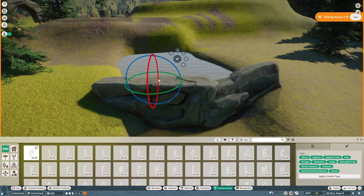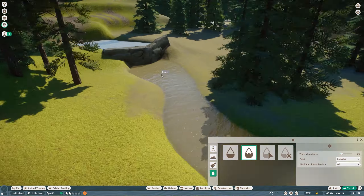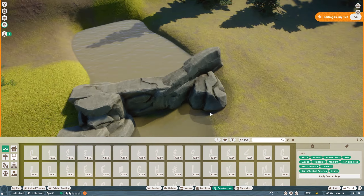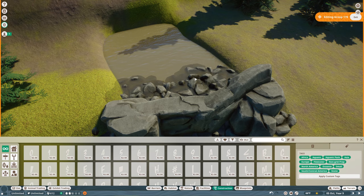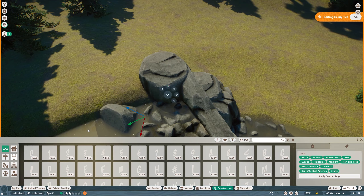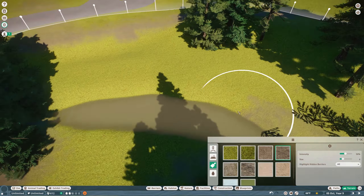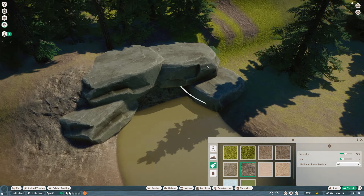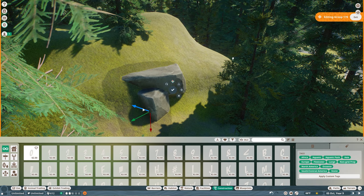One idea going in was this cave viewing area — a separate viewing spot in a little rock formation where you can view the wolves. I also wanted to make it really wooded with lots of areas for the wolves to hide in dense foliage. We also built a really cool water feature — sort of a river coming out of a mountain, not super rushing but aesthetically cool. It was one of those happy little accidents that sometimes happen when building in Planet Zoo.